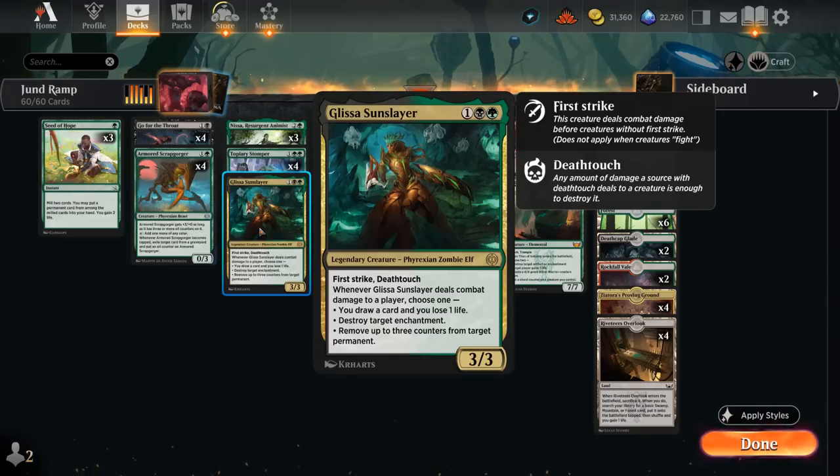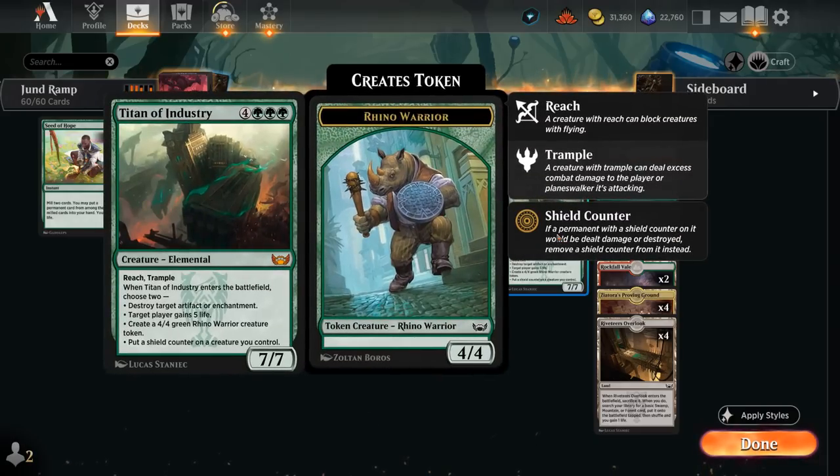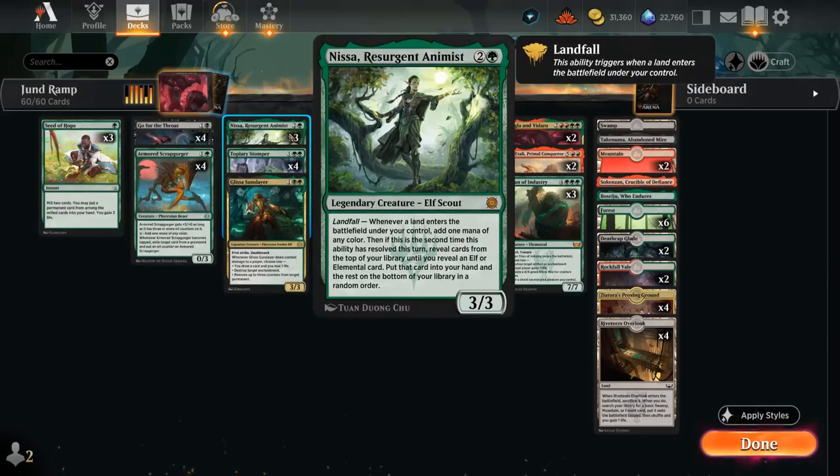Glissa as a 3/3 with first strike and deathtouch can be a nightmare for creature decks to deal with, and once it connects it can also blow up opposing enchantments or potentially draw extra cards. We also have some elementals in the form of Titan of Industry, which is now back in style — seven mana 7/7 with reach and trample, can make a 4/4 when it enters, maybe blow up an artifact or enchantment, put a shield counter somewhere, or gain some life. It's a very versatile top-end threat that we can find with Nissa just by playing fetch lands.